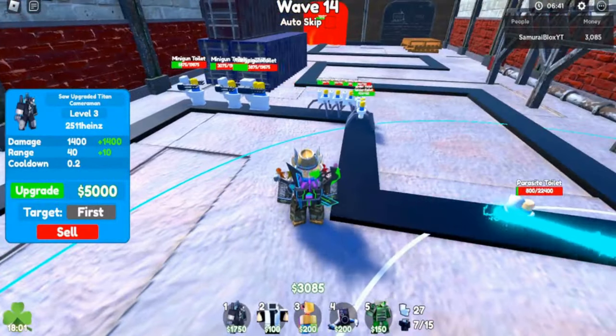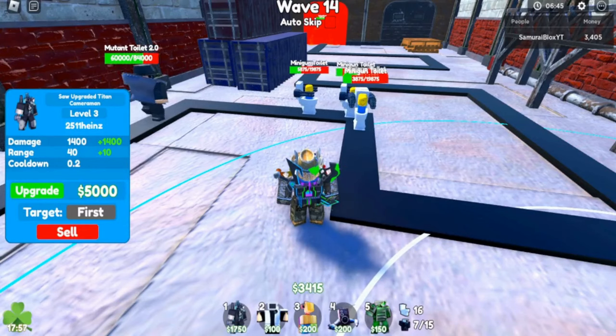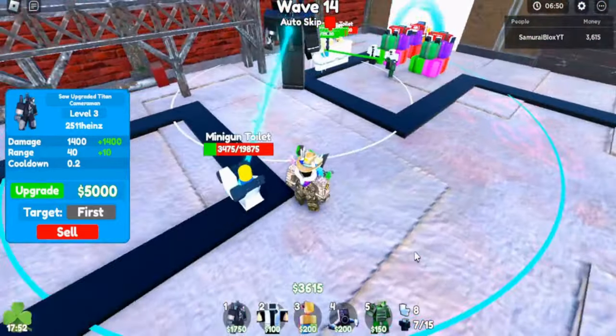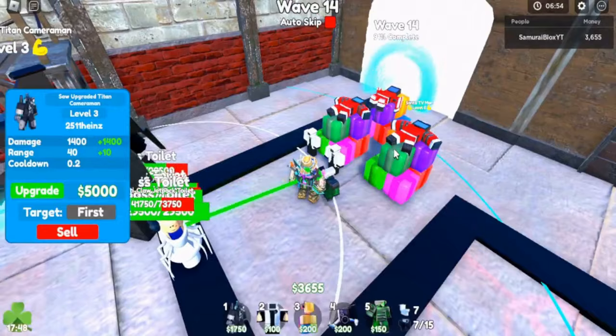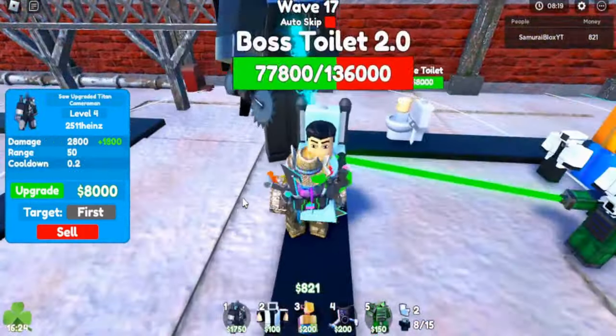Kill him. Take him out. Okay, we're doing good. Come on, kill these miniguns, kill them all. Alright, let me upgrade one of these Santa TVs quick. There we go, 8,000 damage per each of them.